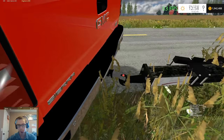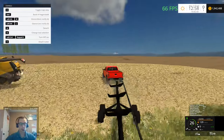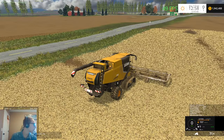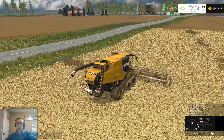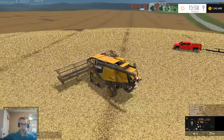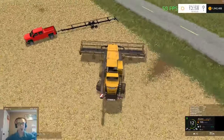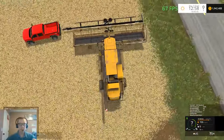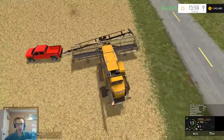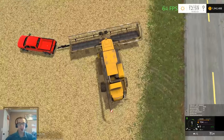We'll go ahead and hook up here. Let's hop in and we're going to load this header back up and take this combine into the farmyard and get it cleaned up. Actually I don't think we have a pressure washer, so I guess we'll just take it into the farmyard and go from there. I'm going to drive around and see if they finished tillage.